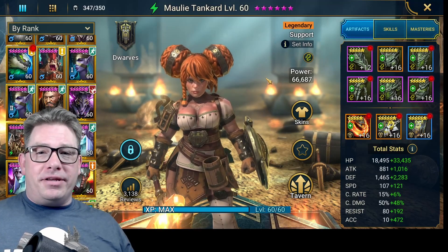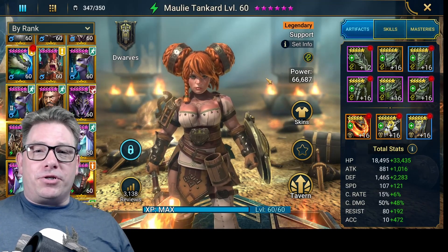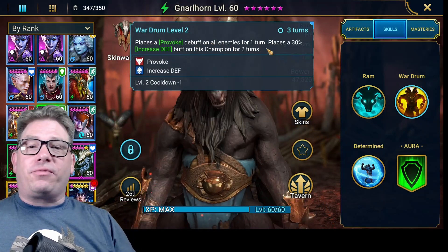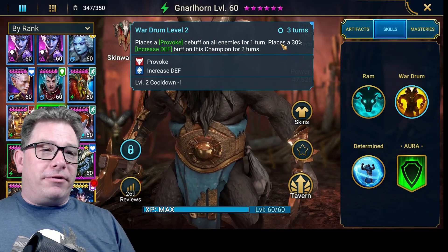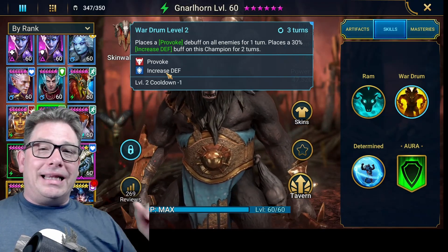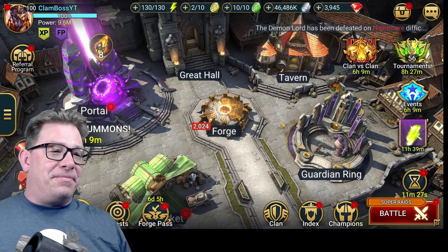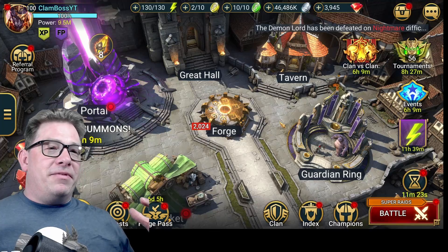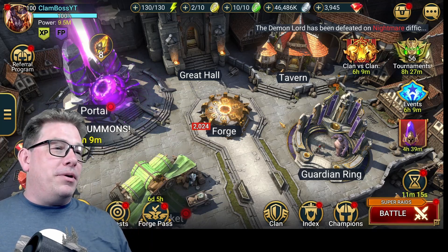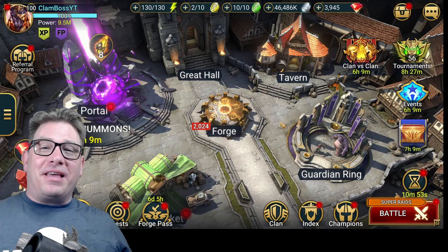You can see how she works in Doom Tower — same in dungeons, and even easier. In Ice Golem she'd prevent them putting that Reflect Damage up. If you have Molly or Gnarlhorn — who places Provoke on all enemies for one turn without needing to hit — with Stone Skin instead of just Increased Defense, he becomes a completely different champion. Stone Skin with Provoke is very OP, especially in dungeons, and can be pretty OP in arena as well. I'm the Clan Boss — thank you for watching, I hope it helped you out.